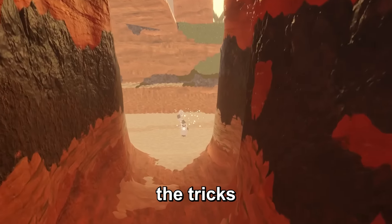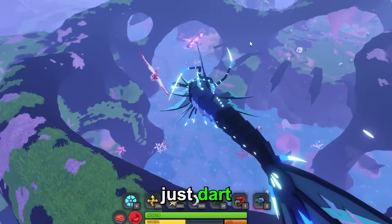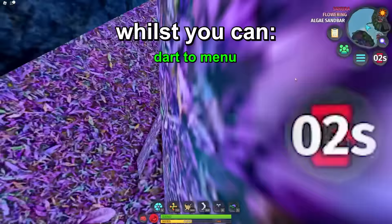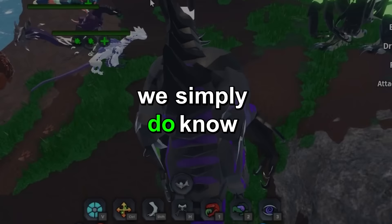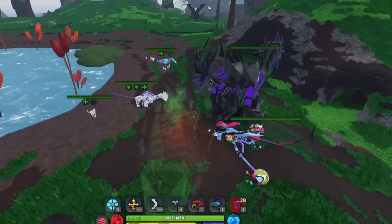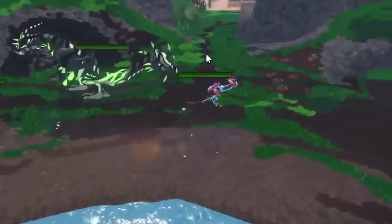For a while the tricks we've been using have been the same — we only walk with invisibility and just dart when we need to grab people. But you can actually run with invisibility now and use dart to log, and so much more. Usually when you try and sprint with invisibility it cancels, but you can actually run with it as long as you click the invis button and sprint at the same time.